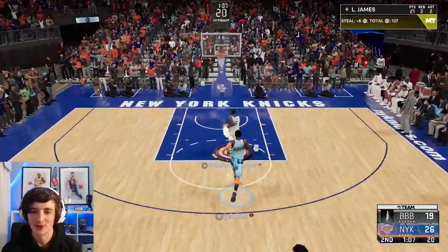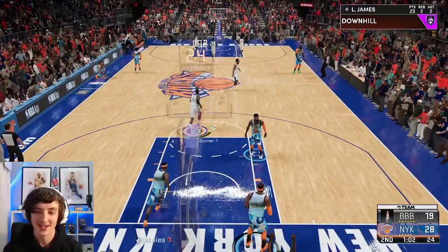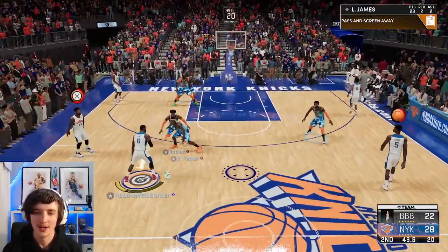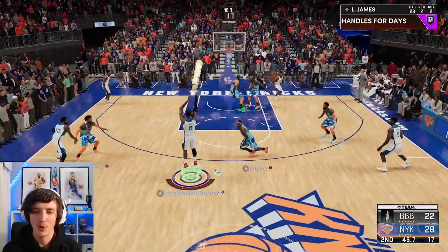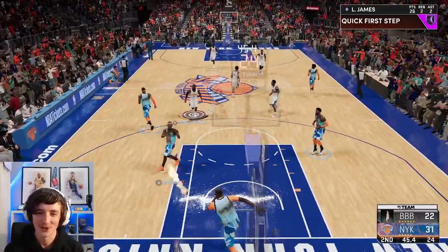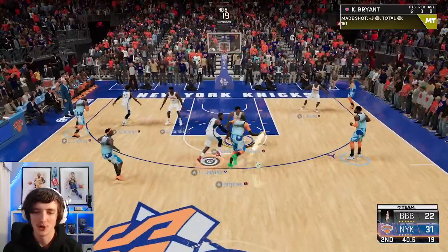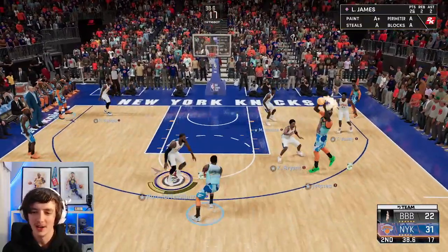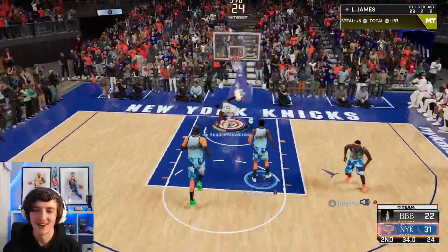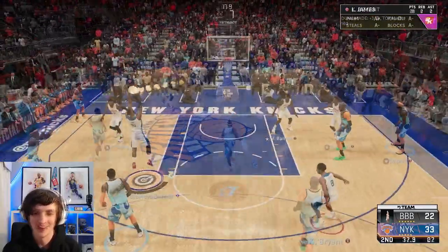Another steal from Paul George, fast break opportunity — make him quit here. LeBron on the fast break: 23 points, closing into the halftime break. He's playing off-ball, leaving way too much room for LeBron — and that is a green three every day of the week. 26 points now. Another steal for LeBron and a 360 slam — 28 points now and I'm getting more abuse.